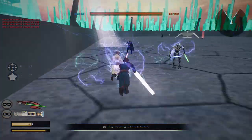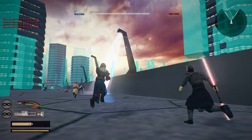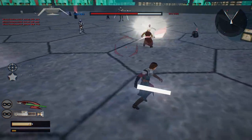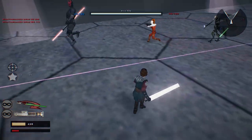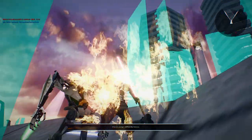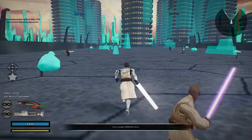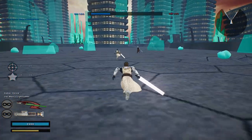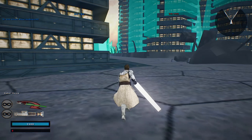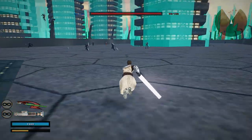Alright, there goes Count Dooku. Got him. I always hate when they start surrounding me like that. Hey, Obi-Wan — good to see you with a new unit. He has Force Push and Saber Throw, so you really don't got much else. But at least you are rocking your Clone Wars outfit, which is really cool.